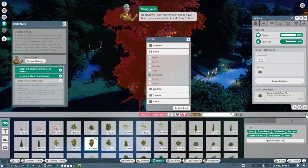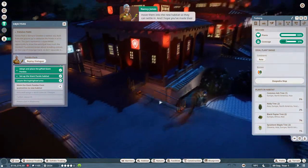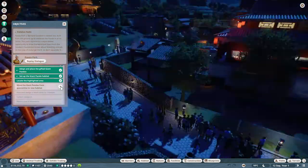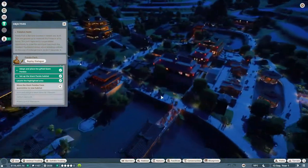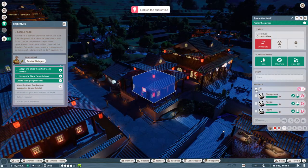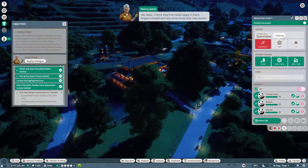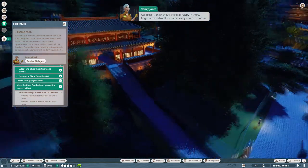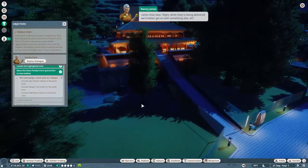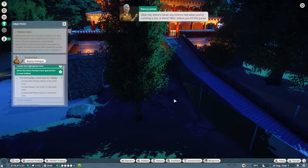Good news — our new female pandas have been given a clean bill of health. We'd best move them into the new habitat so they can settle in. Remember, animals will only breed if they're happy. Move the giant pandas from quarantine to the new habitat. We can select all — move — and plop them all in there. I think they'll be really happy in there. Fingers crossed we'll see some lovely new cubs sooner rather than later.